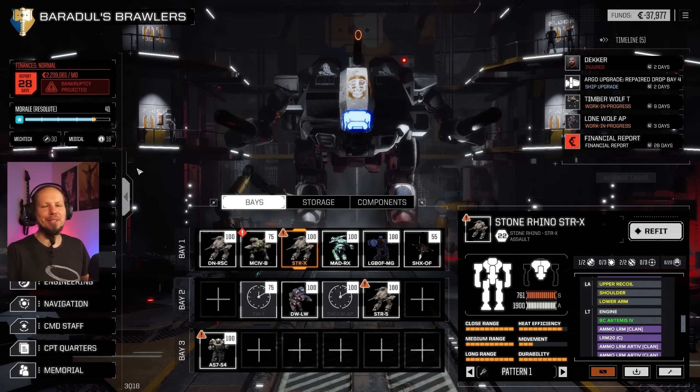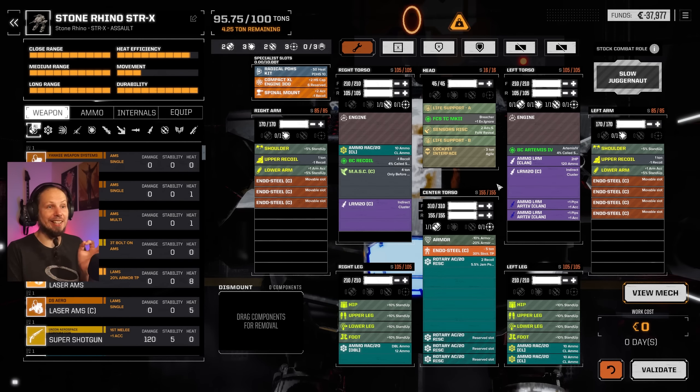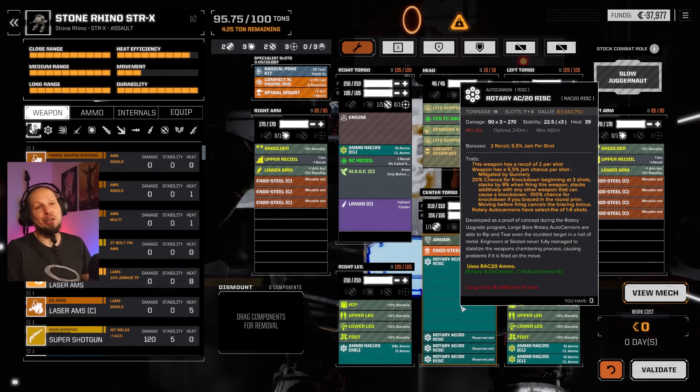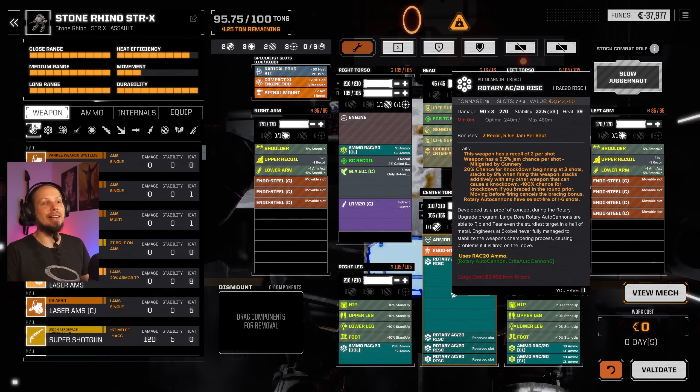Hello, McWarriors! How's it going? Welcome to another episode of Rogue Tech. I want to bring the Stone Rhino X to the battlefield today, and it is almost done. This thing is a beauty — a crazy mech with a rotary autocannon 20 in its center torso. We're gonna try and see if this is doing a thing or if it's complete and utter garbage.